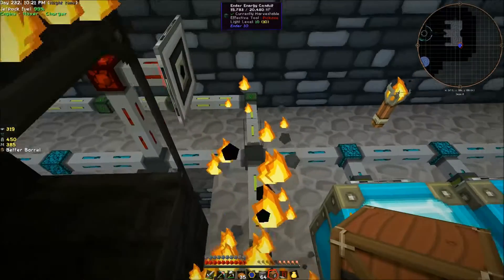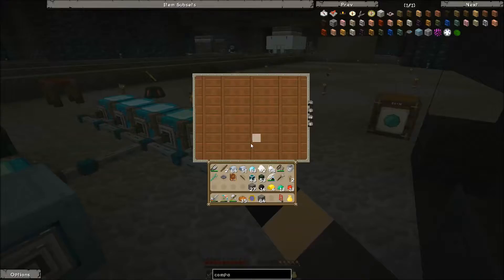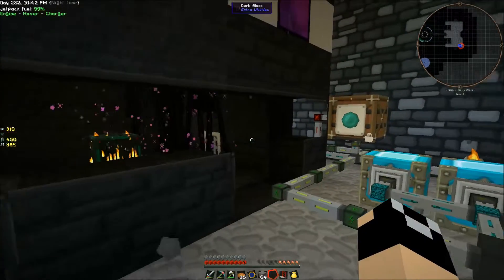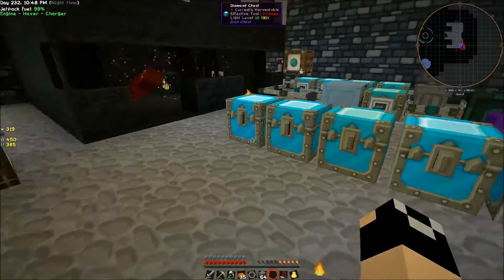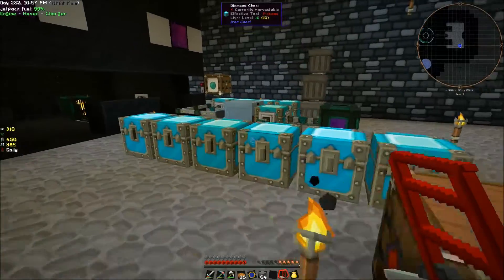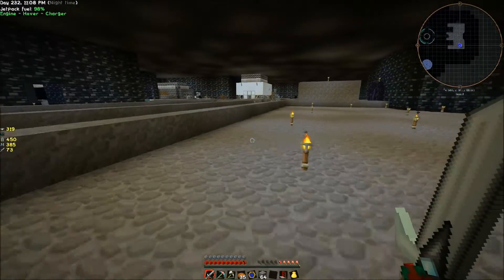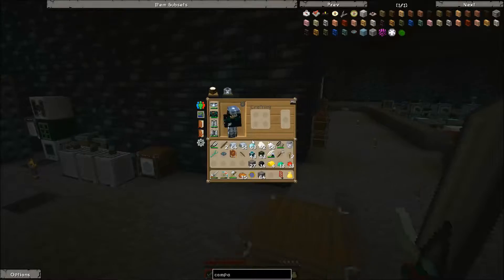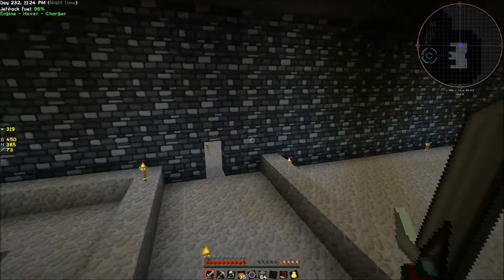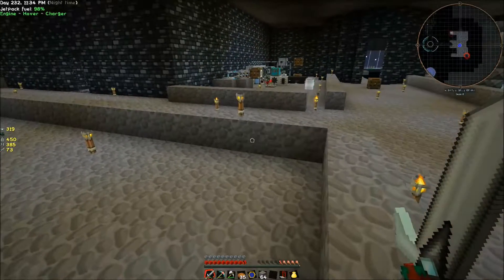I'm going to switch this out so that it'll be spawning endermen for us, because having more ender pearls is never a bad thing. We'll just let that run for a while, maybe we'll get some more loot bags and maybe we'll find a press. We'll probably end up checking out that dungeon in the Deep Dark - I've got diamond gear, we could maybe handle it. I might upgrade my sword in between this episode and next, and then once we clear the dungeon I'm going to set up a quarry and have it tear it all down just for fun.